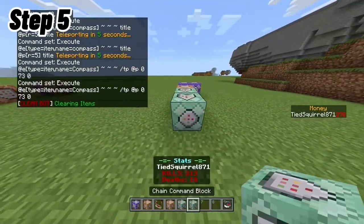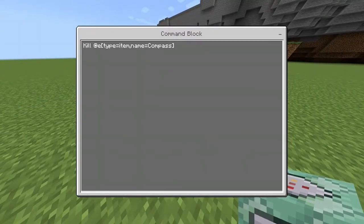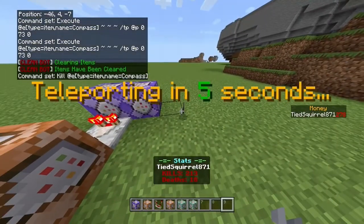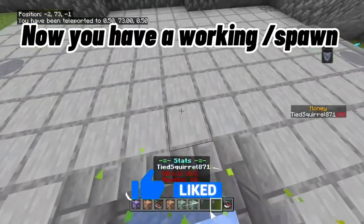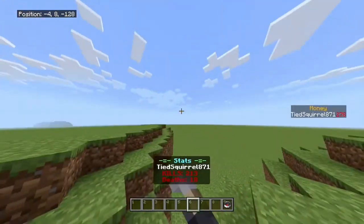Step 5. Now you have a working spawn. Hope you guys enjoyed — comment if any problems. Have a good day, see you guys next time.